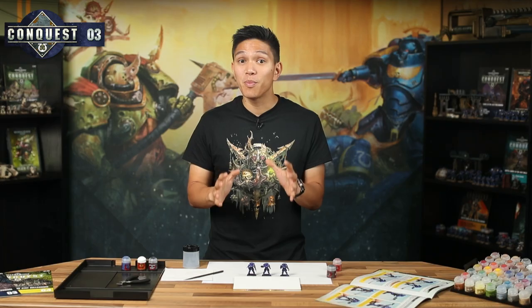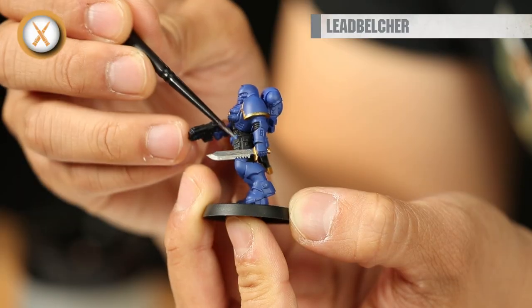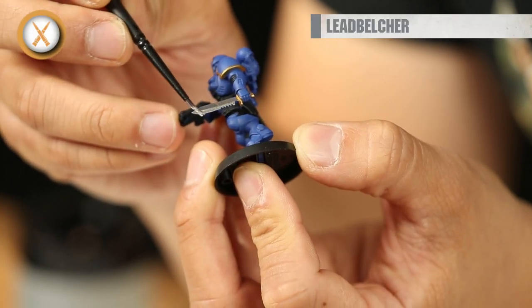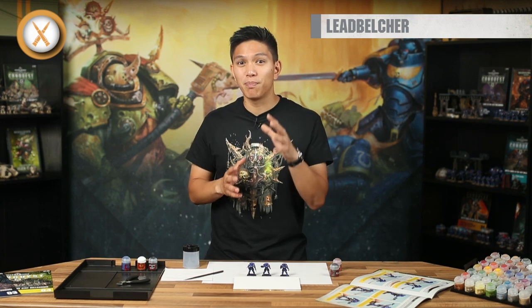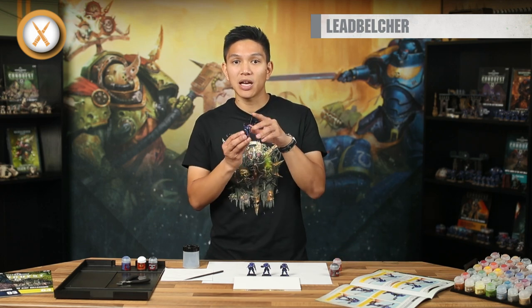Now you get to crack open one of your new colours: Leadbelcher. This metal should be used on areas of the Reavers that would be made of metal. Their combat knives and the barrels, clips and butts of their pistols are the obvious areas. As well as those, their grenades and the vents on their power packs will look great painted in Leadbelcher to form a strong contrast with the blue and black on the models. Remember to refer to the magazine if you want to see what these should look like. When you've finished painting with Leadbelcher, it should look something like this.